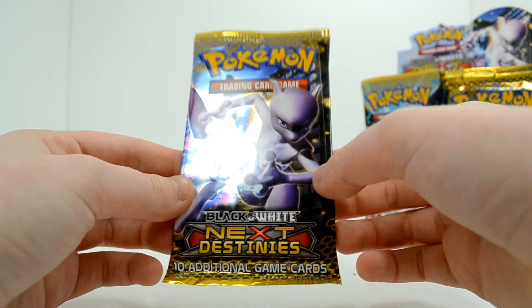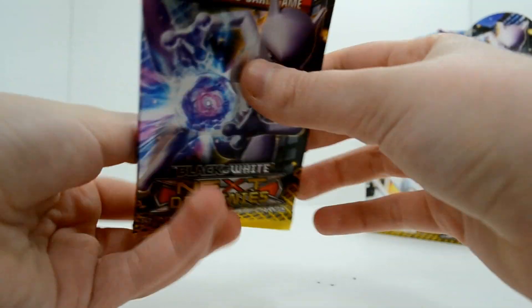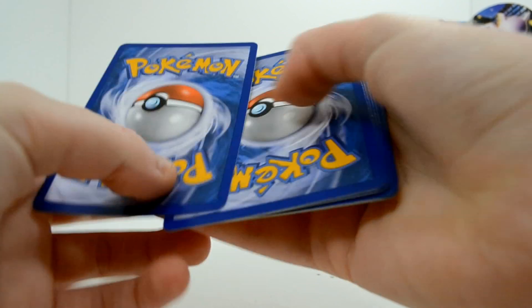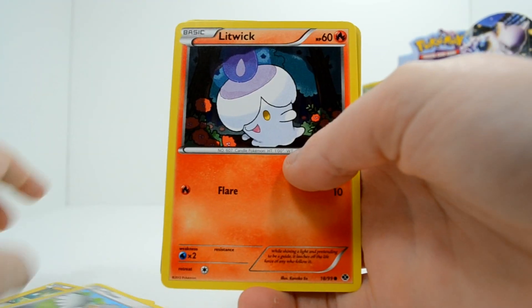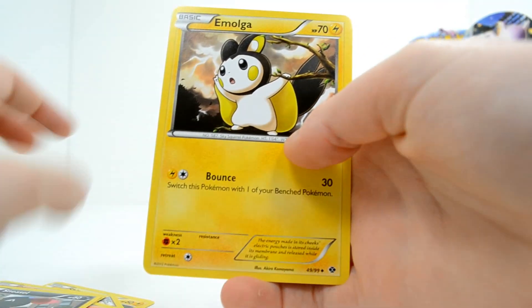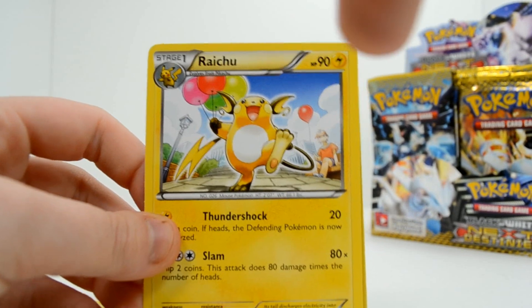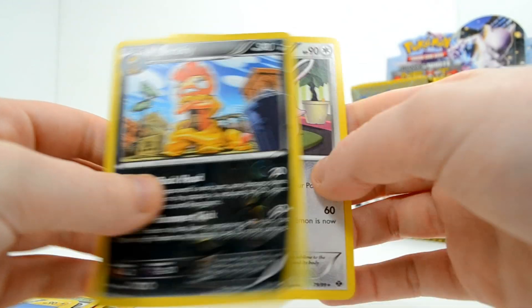First Mewtwo pack — that is a cool looking booster pack. It looks like he's using that move from Brawl, Psycho Blast I think. Mewtwo is one of my all-time favorites. Let's see what we get this time: a cute little Shinx card, Piloswine, Litwick, Growlithe, Sneasel — it almost looks like he's giving the finger, but he only has two fingers. Emolga, Pokemon Center — oh this is such a cute card, this is literally probably one of my favorite artwork from the whole Love Booster series. A Reverse Scrafty and a Wigglytuff rare.